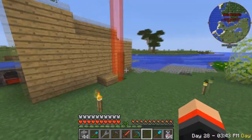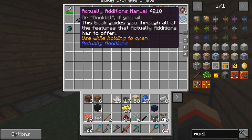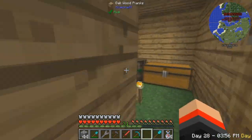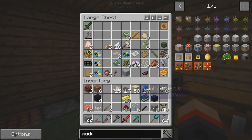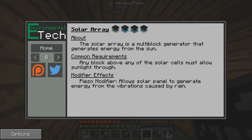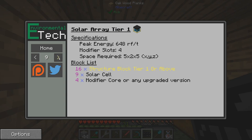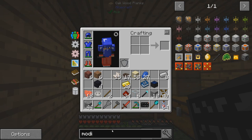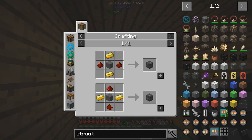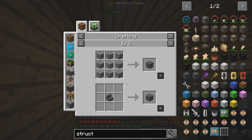Let's take a look at the additions manual - oh no, this isn't Actual Additions. There is an Environmental Tech manual. Solar Array - common requirements: any block above, tier 1 pulling rate, 16 structure blocks tier 1. Nine solar cells - wait, I only needed 9, not 10. And 16 structure block tier 1s. Oh, they're these things - I can make these pretty easily, it's just hardened stone.